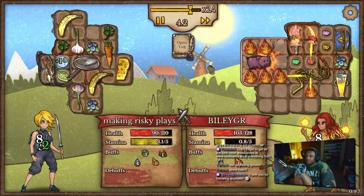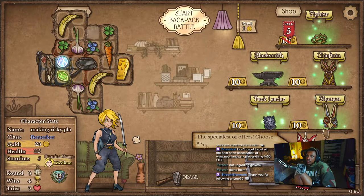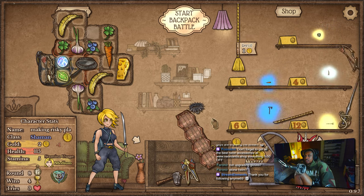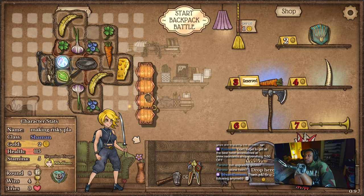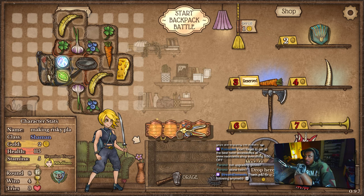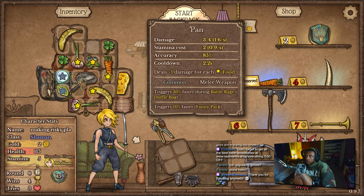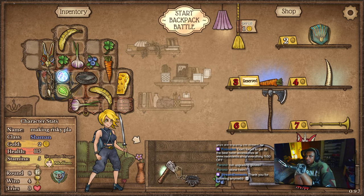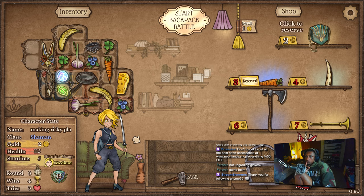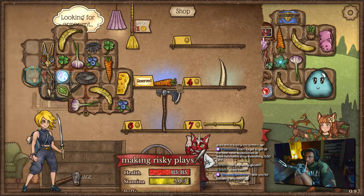Give me that stamina potion — that should be mine. Don't lose — no boss, no boss! Let's go! Alright, shaman mask — I'm gonna need you to put in some work. Stamina potion gave me a carrot, even though I want a carrot. I need a stamina potion and I kind of need it now. Next round we commence the search for the stamina potion, and hopefully we can win this round.